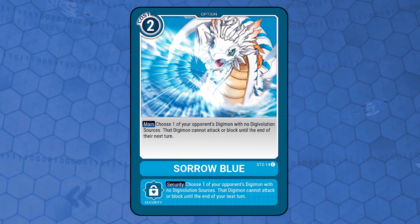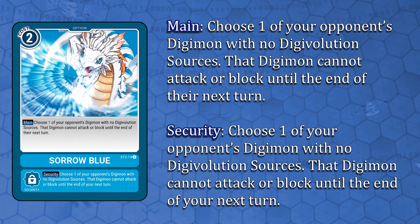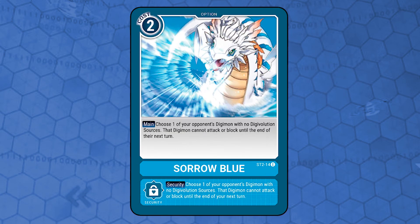Sora Blue. Option card costs 2 with the effect. Main: choose 1 of your opponent's Digimon with no Digivolution sources — that Digimon cannot attack or block until the end of their next turn. Security effect: choose 1 of your opponent's Digimon with no Digivolution sources — that Digimon cannot attack or block until the end of your next turn. This card is really good; it freezes one of your opponent's Digimon, which can help you in both defense and offense.